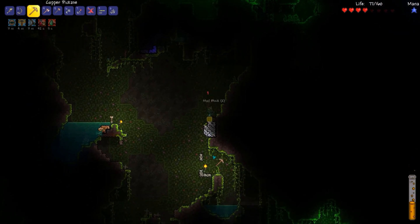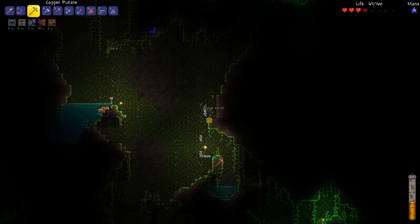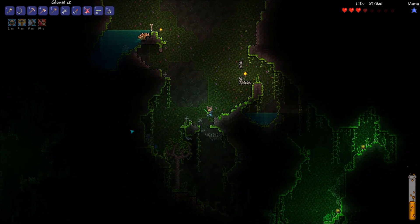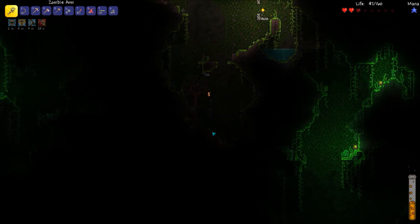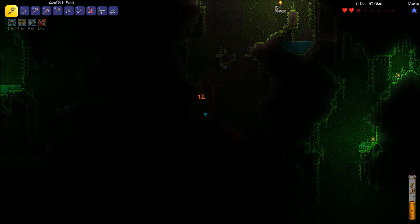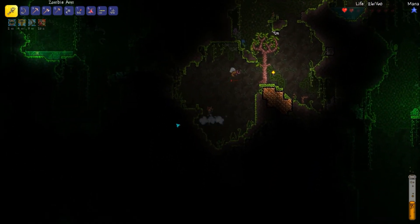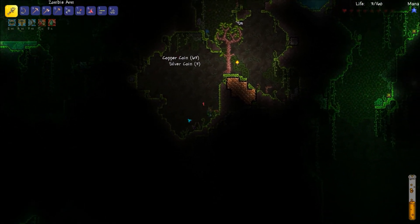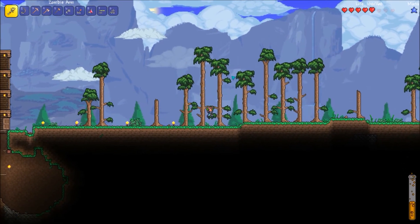Let's go ahead and mine this platinum, hopefully we don't die as easily this time. I always hope to not die as easily no matter what I'm doing. I'm about to die — I really would love to have a pair of Hermes Boots because those let you run super fast and get back to the jungle quickly.